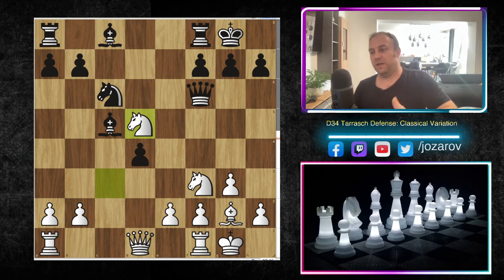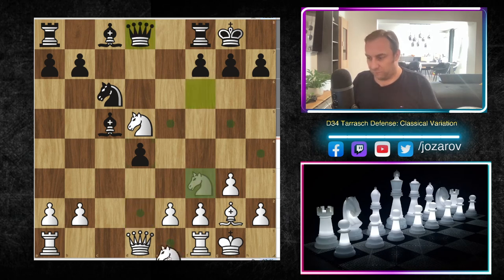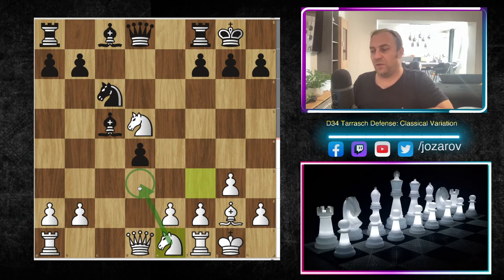Now comes one of the best moves in the Tarash Defense from white's perspective: knight to d5 — a forcing move, forcing your opponent to retreat. Then we have knight to d2. This is the setup we want to get. We could also play knight to e1 with the blockade idea on d3, which is perfectly fine, but what I don't like about that setup is that you may get challenged with bishop to e6, and then you need a path like knight to f4 and then knight to d3.